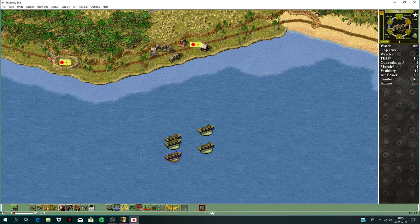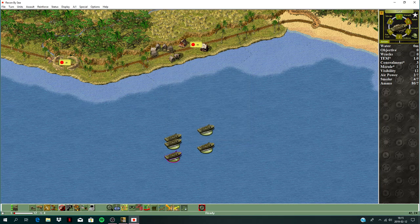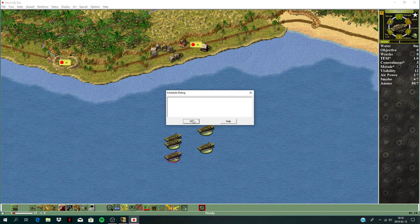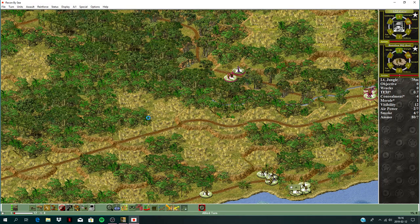Let's check the victory conditions. We need 175 points for a minor victory, so we need to capture everything and kill a lot of Japanese. Nothing arriving on schedule. I'll leave headquarters there and end the turn.